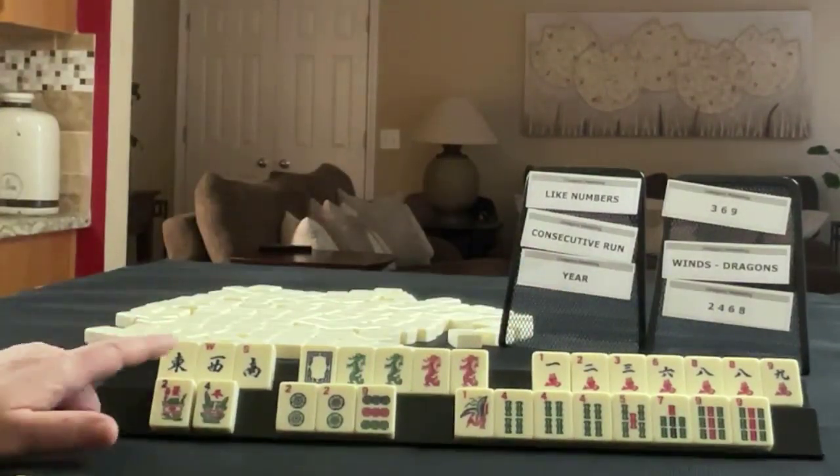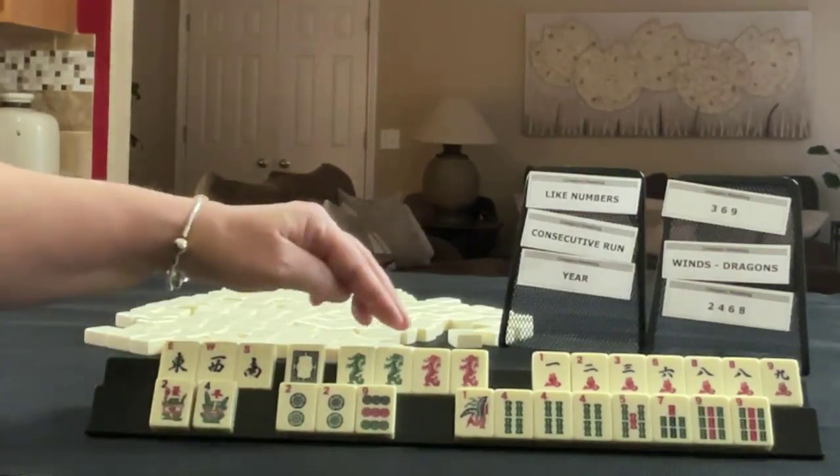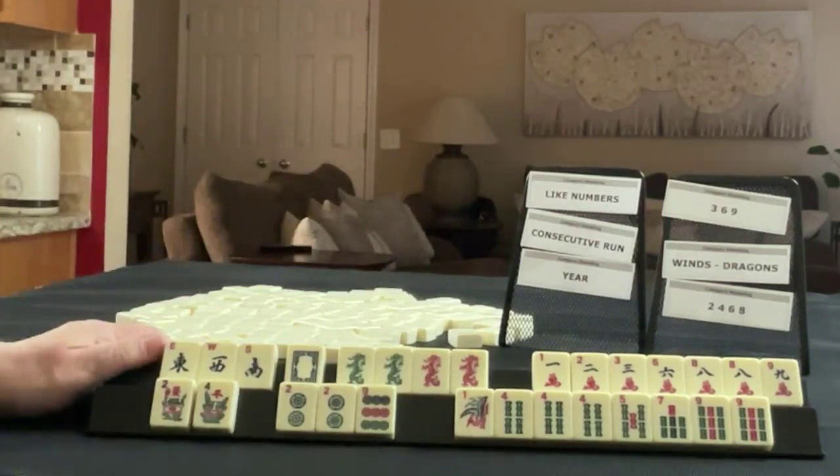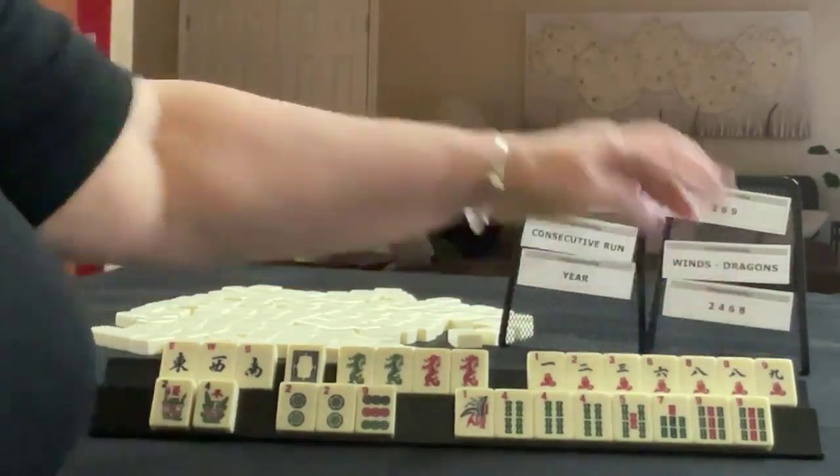We have east, west, south — almost a noose. We have a white dragon, and red and green pairs. In cracks we have one, two, three, six, eight, nine, and a pair of eights.